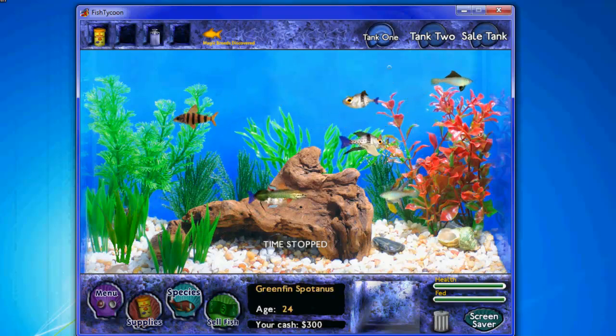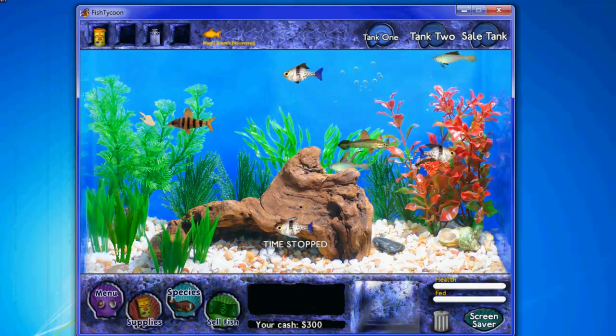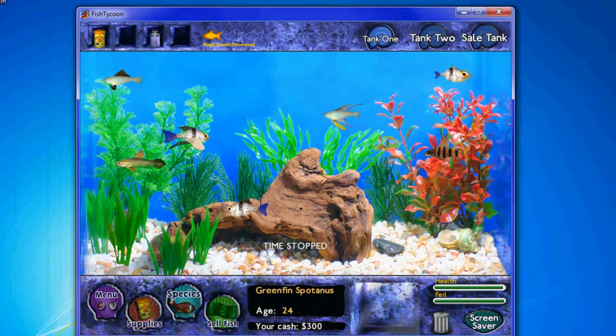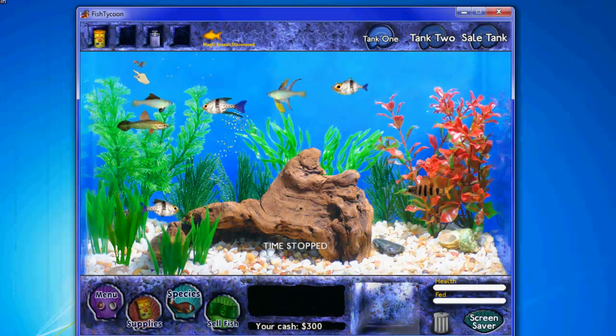So you can just click on your fish, and you can see in the bottom right corner their health and how well they're fed. If you go right up here, you have your food and you can just feed them.